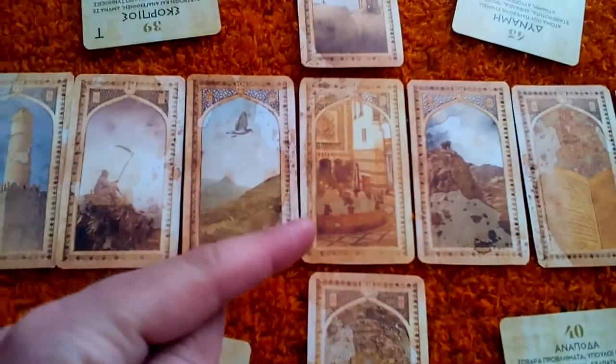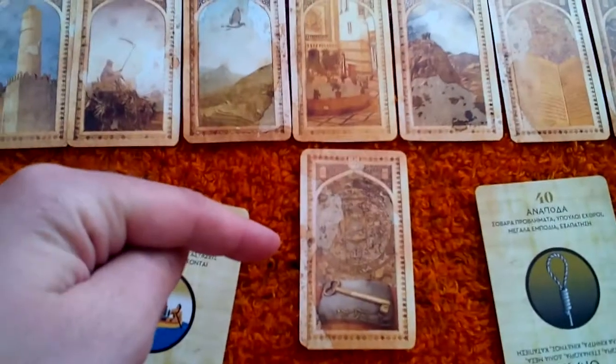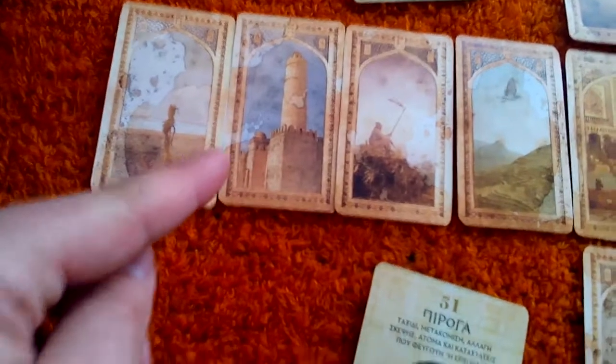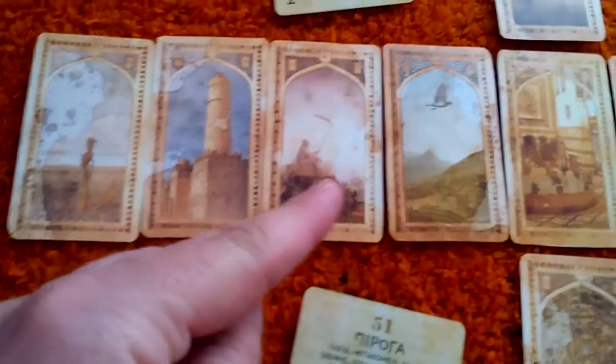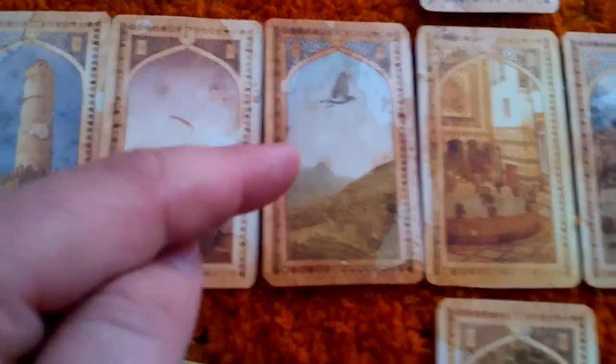So here we have the garden, a cross, the key, and then we have an anchor, tower, scythe, and ladder. In the ladder we have a dove, which is carrying a ladder.